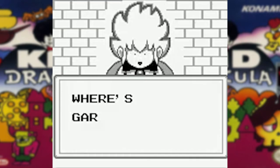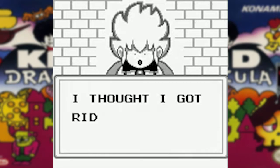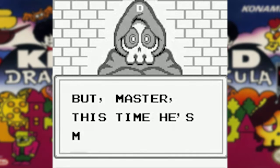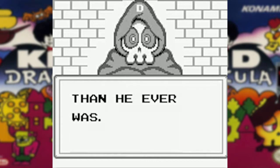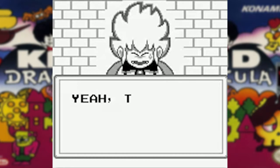One thing that sets the Game Boy version apart from the Famicom version is the cutscenes. There aren't many, but they at least give you an idea of what's going on. Galamoth is back and all the monsters from Dracula's army switch sides — except for Death. He's still there to support, or rather scold, Kid Dracula.